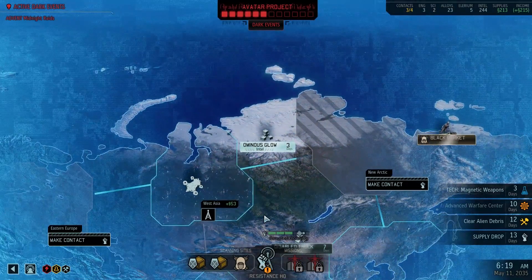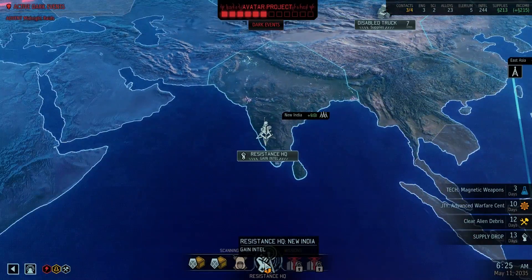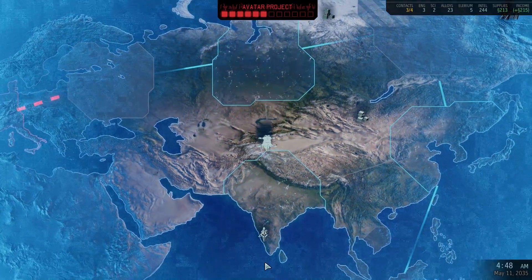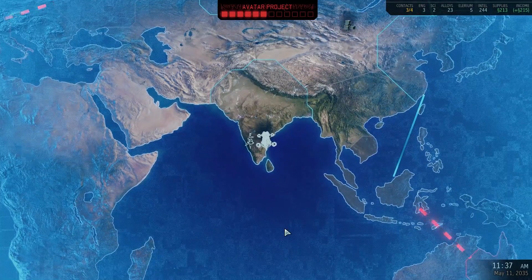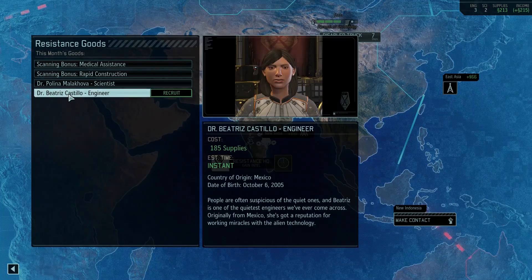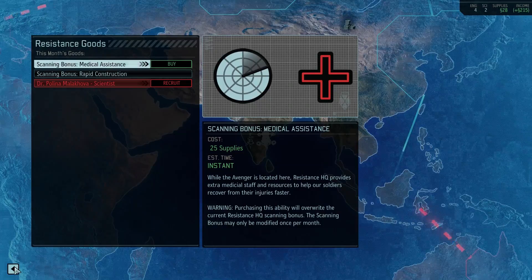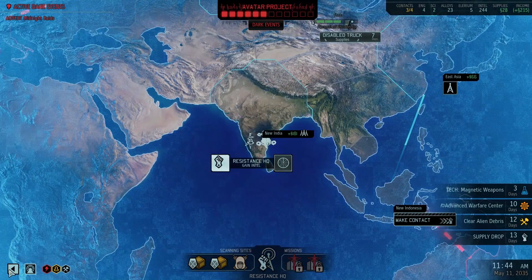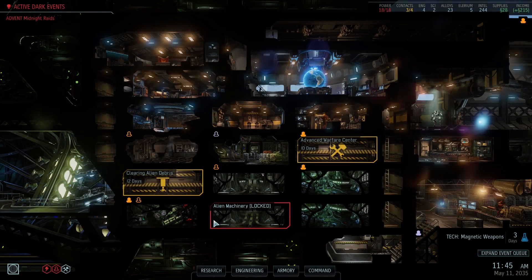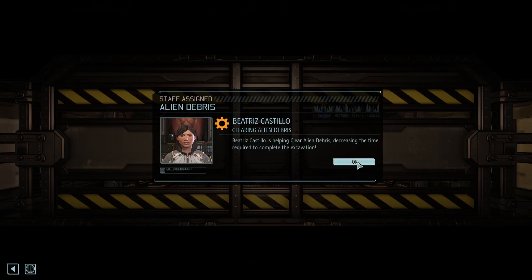Disabled truck - not now. We know of two facilities but we don't have contact in those areas. Let's see if we can recruit anything at the resistance headquarters - another engineer would really not be a bad thing. 185 intel? Yeah, that's fine. So that works, makes a big difference - four engineers versus three. Let's assign her here to get that excavated faster. Perfect.